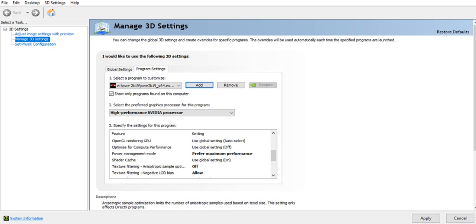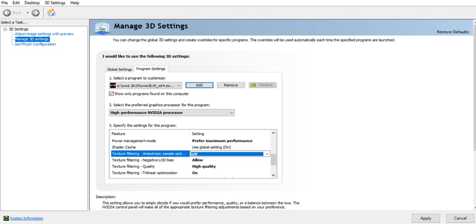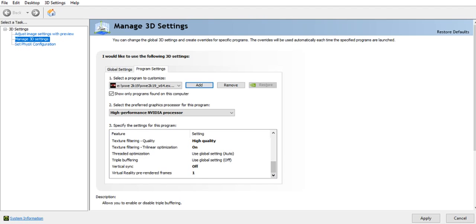For Texture Filtering, you have to set it as Off. Texture Filtering Negative LOD Bias, set it as Allow. Texture Filtering Quality, set it as High Quality. I'm doing this slowly so that you guys can follow all the settings. Vertical Sync set as Off, and Virtual Reality set as One.